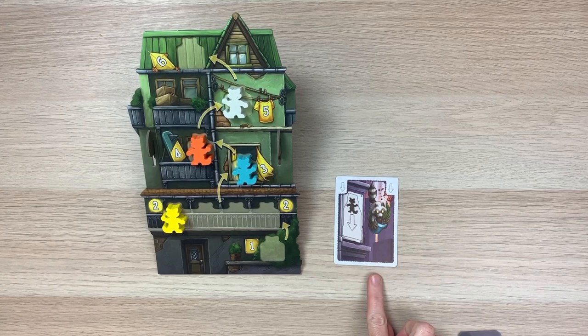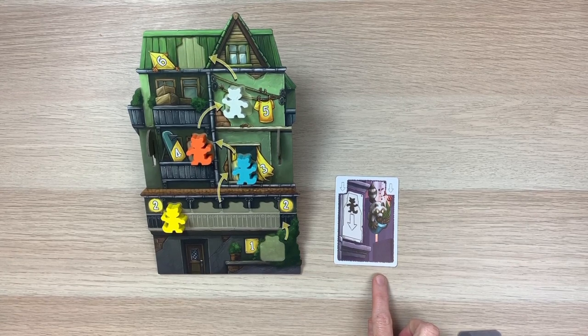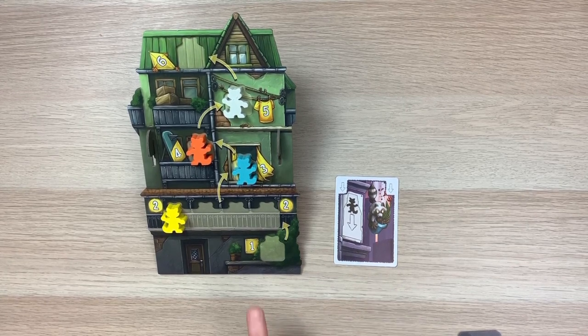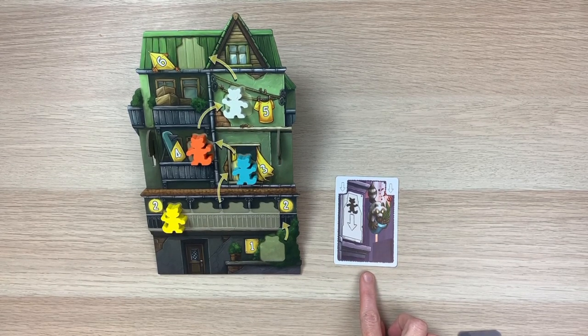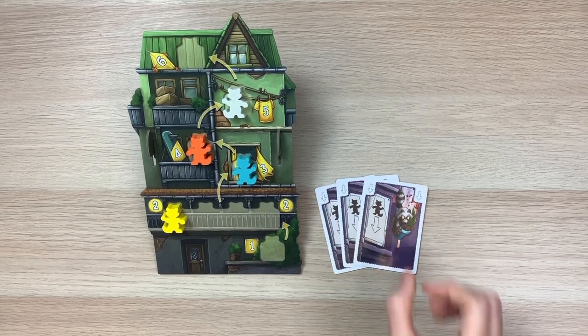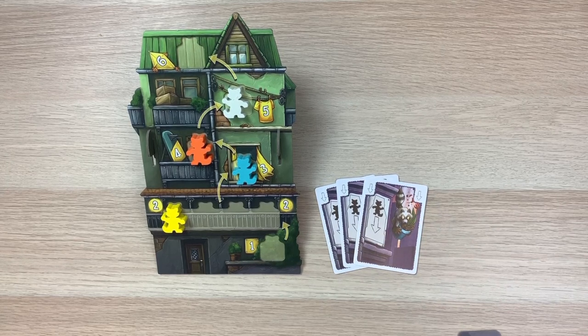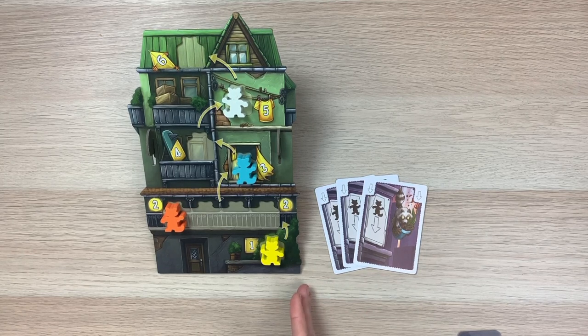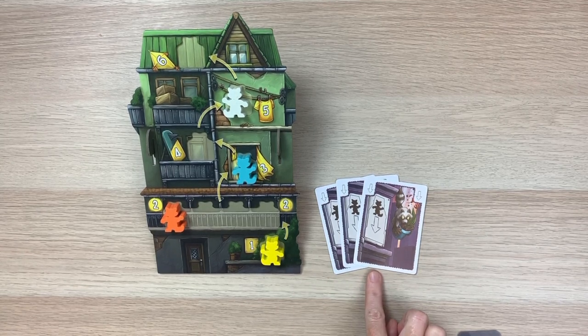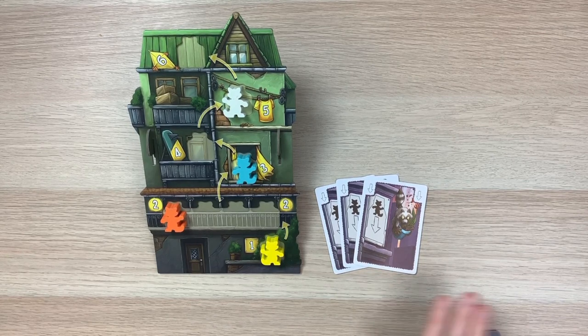Now let's talk about mischief. Mischief cards can be played on their own raccoon or after your raccoon has climbed. These cards make an opponent's raccoon move downward one field for each arrow you play. If you play several mischief cards on your turn you may split them among multiple opponent raccoons or perform them all on one. Just keep in mind that if you are also climbing on your turn, you can only play mischief cards after you've performed all your climbing cards.